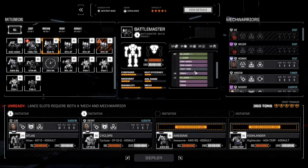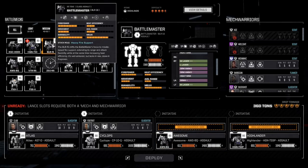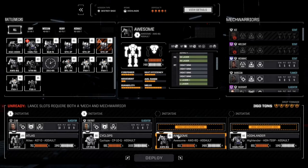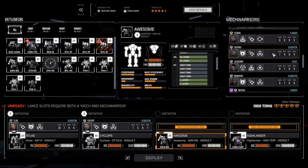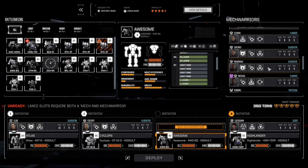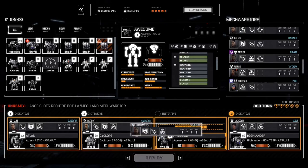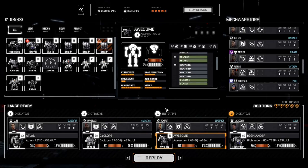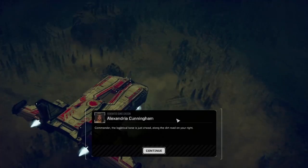I made the Battle Master a little bit better, but the Battle Master is a close-range mech, just like the Atlas. I'll stick with the Awesome because it has long-range firepower. We need good pilots for this mission. How about putting Lockdown in the Highlander, Mandrake in the Awesome, and Foxtrot in the Cyclops? Or let's switch places.